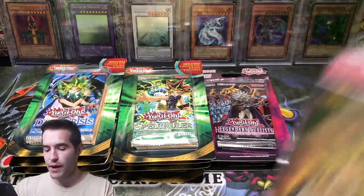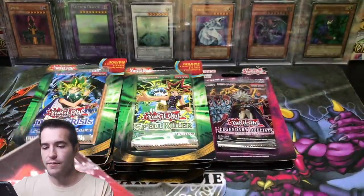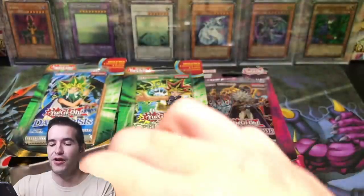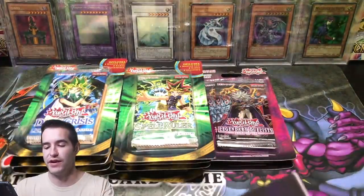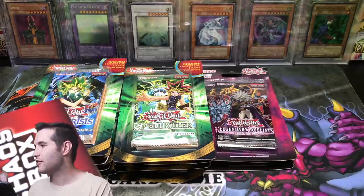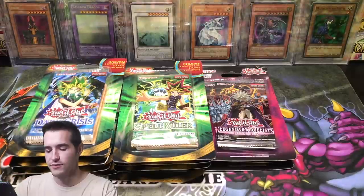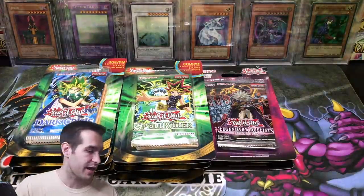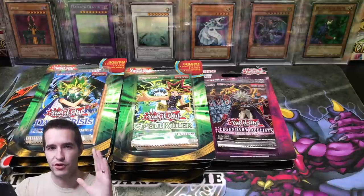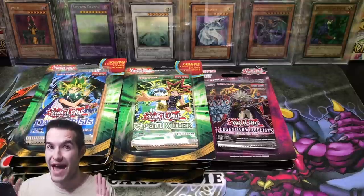Let's go ahead and pop open this Chaos Box so we can have all the packs out here and see what we got. Maybe we'll get some Duelist Pack Kaibas in here and pull something crazy like an Ultimate Rare Pot of Greed or Chaos and Bird Dragon. Pot of Greed would be pretty sweet because I love using that one in my goat decks. I will show you guys one of my goat decks soon, because a lot of you guys have been saying when are you going to do that. Make sure you guys go check out that LOB video with massive pulls.